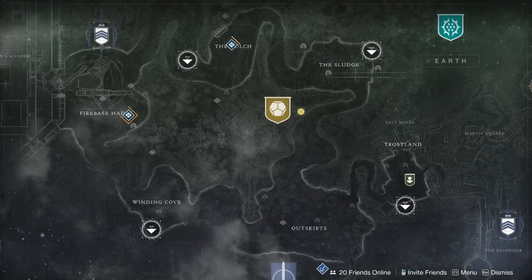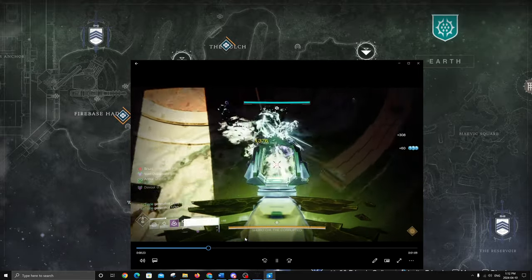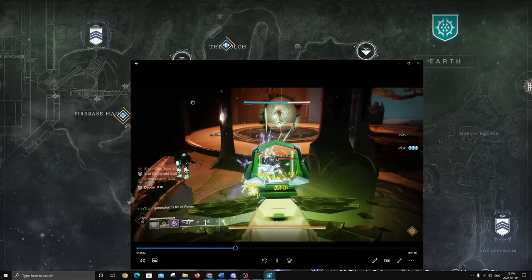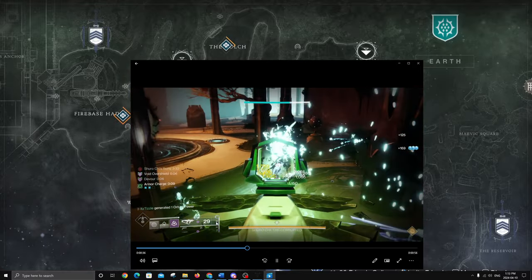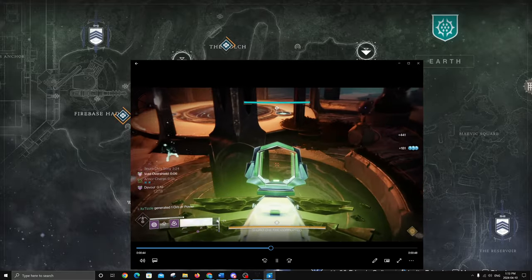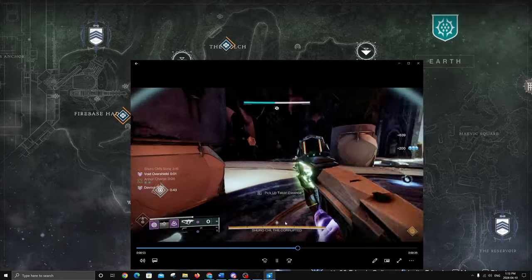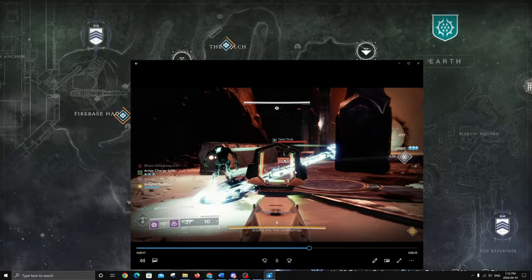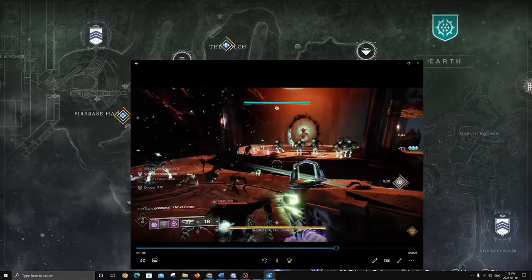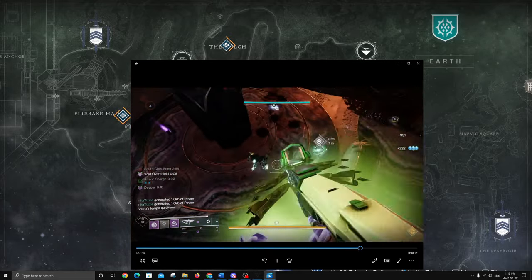The next one is Recluse. I went to Shurochi for this one and used the Manticore. The Manticore is nice because it has built-in subsistence when you're floating — you can see it regenerating ammo — and it hits really hard on red bars like these knights. You can also use your tether, so I recommend doing all this on a hunter. This one I was only getting 10 to 14 percent per run and it took me nine runs, so about 20 minutes. In Onslaught, especially using a legendary SMG, you won't get many kills — it's really ability heavy.